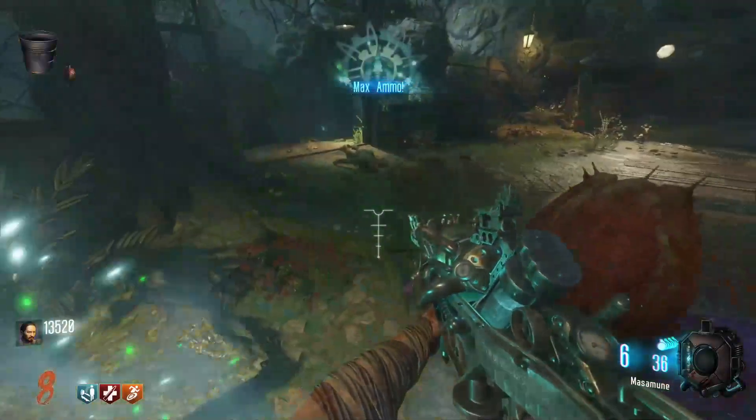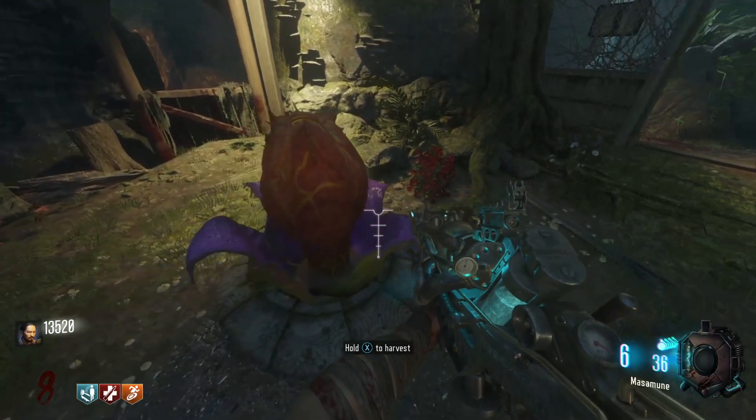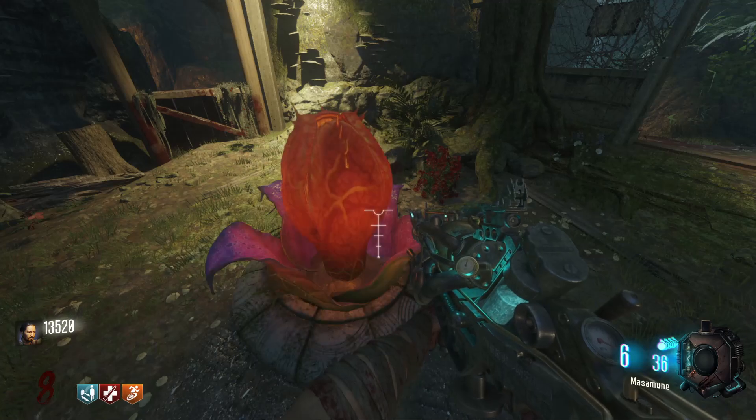Zetsubo no Shima has its own exclusive plant watering system around the map. The plant harvest seems similar to the shadow harvest pods, but the system is completely different.